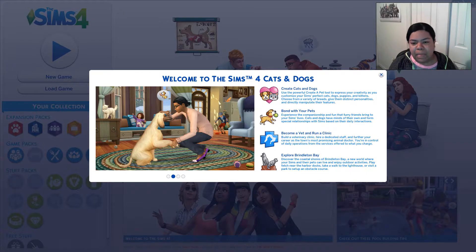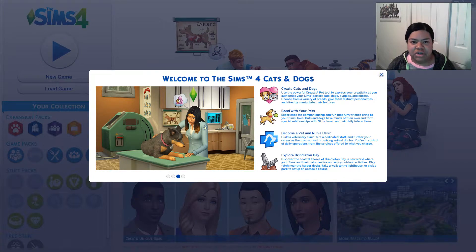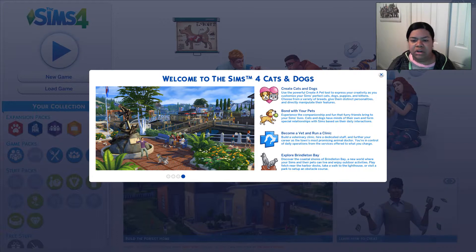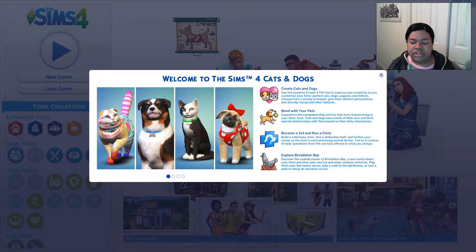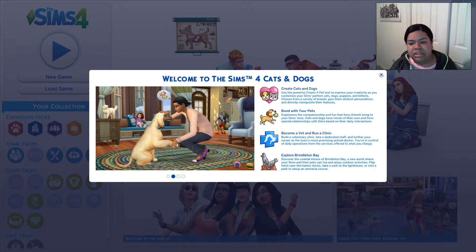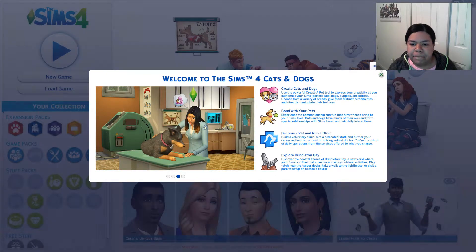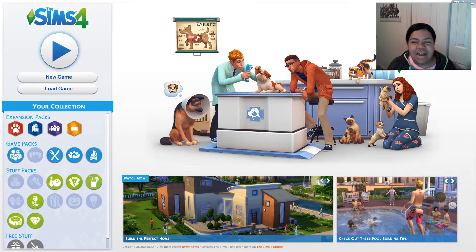Here we are at the usual title screen. I'm just gonna get straight to the chase. In The Sims 4 Cats and Dogs, you can create cats, dogs, puppies, and kittens. You can choose from a variety of breeds, give them distinct personalities, and directly manipulate their features. You can also bond with your pets, form special relationships, become a vet and run a clinic, and explore a new town called Brindleton Bay. Now let's get right into Create-a-Sim and Create-a-Pet.